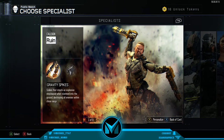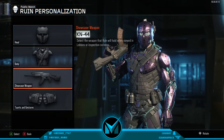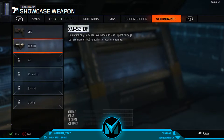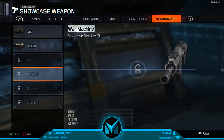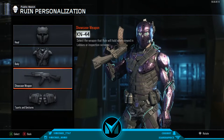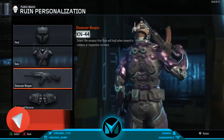Now press Y and go to showcase weapon, then go all the way to secondaries. As you see right here, it shows the war machine, but instead of the war machine it actually shows the M27 assault rifle on it, which is really cool. It just locked for me because I'm not level 46 yet and don't have the war machine unlocked. But if you do have the war machine unlocked, all you have to do is press A and your specialist character will actually be holding the M27 assault rifle.